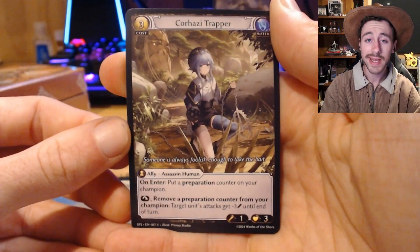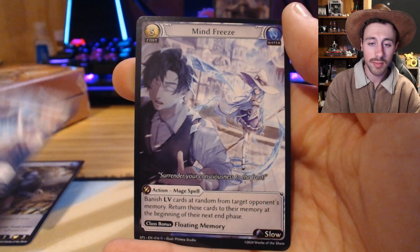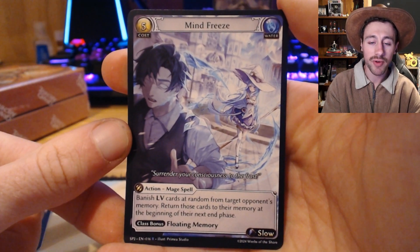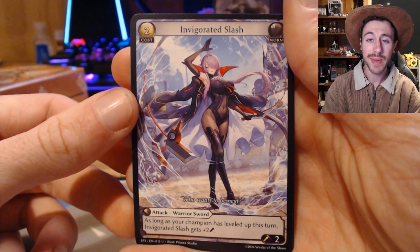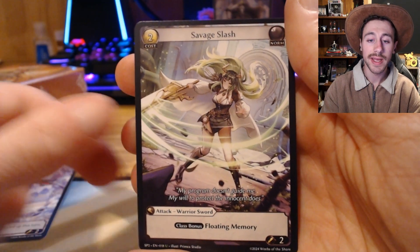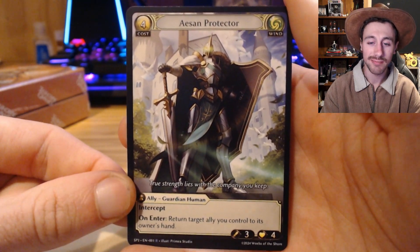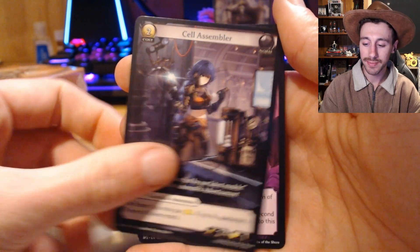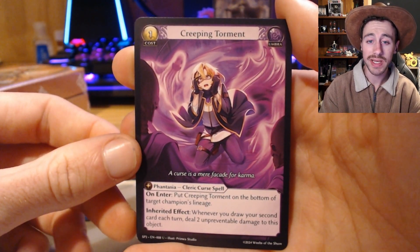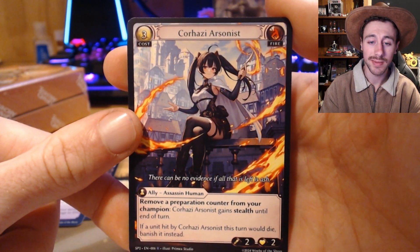I think this one's got a foil so that's going to the side. Next pack: Korhaizi Trapper, Evasive Maneuvers, followed by a Mind Freeze — this is such a good looking card. Next pack: Invigorated Slash, Savage Slash, into a non-foil Action Protector — sick. Second to last pack: Cell Assembler, Creeping Torment, into a Korhaizi Arsonist — nice.